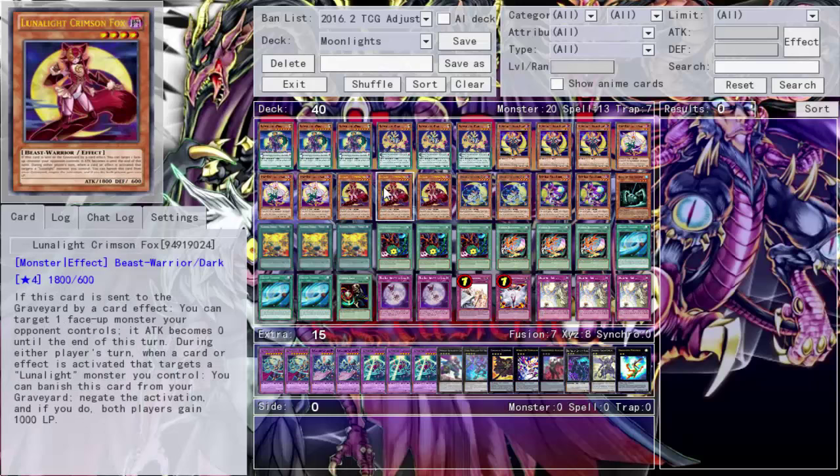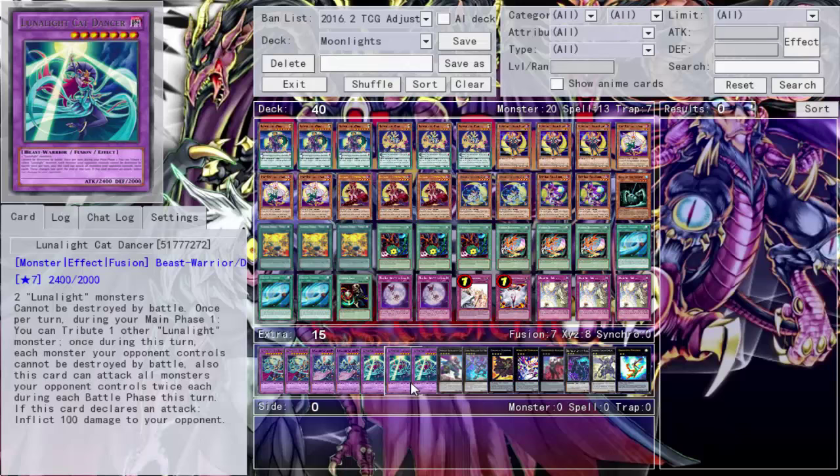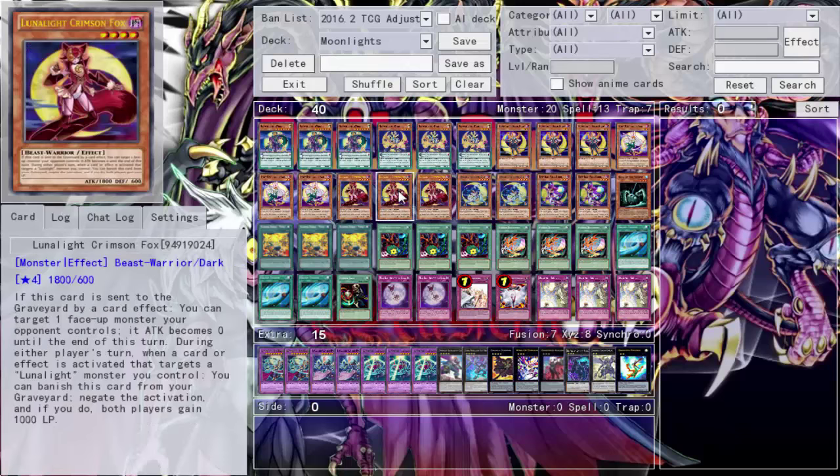Next we run Triple Crimson Fox. At first I was iffy about this card but immediately fell in love with it. When sent to the graveyard by card effect, you target one of your opponent's monsters and it becomes zero attack. This deck is all about attacking and getting the kill, and Crimson Fox helps by dropping a monster to zero so you can attack it a bunch of times. The second effect: during either player's turn when a card effect targets one of your Lunar Light monsters, you can banish this card - both players gain 1000 life points. It's saved me a handful of times.